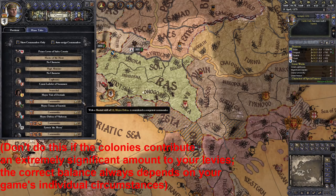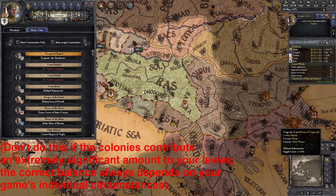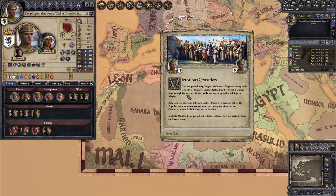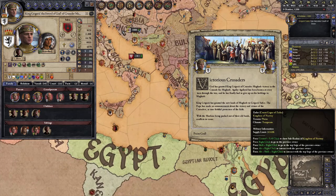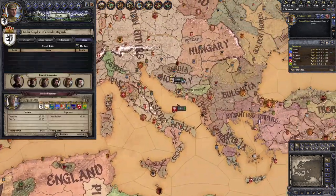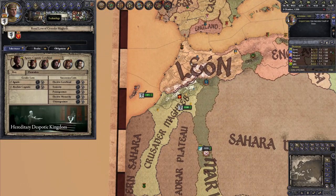If you hold on to at least one county and convert to another form of Christianity, like Orthodox or Miaphysite, you actually don't need to worry about being usurped, because titles cannot be usurped from someone of another religion who still holds de jure land within it. There are also crusader kingdoms that are sometimes created when the actual kingdom title can't be given to the crusade winner, and because these kingdoms have no de jure land, they can't be usurped even if you grant independence to all your overseas vassals. I gained the kingdom of Crusader Maghreb in one crusade, and was essentially able to just convert it to a custom kingdom in Croatia by granting independence to all the African vassals.